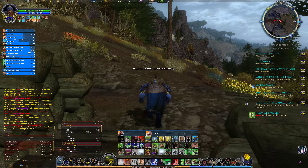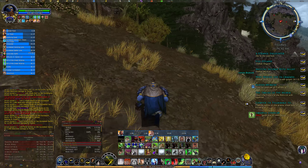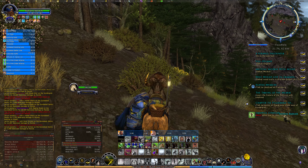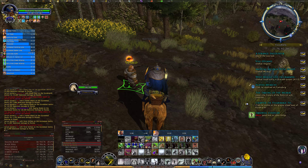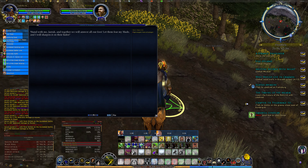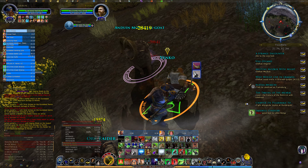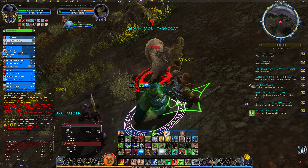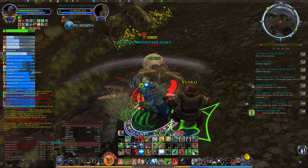Now I've got to talk to Venko, who's on this side. If you didn't know how to get here, it would have been a bit of a problem. Fight alongside Venko — okay, this is going to be interesting. Let's go for a Stone Mountain Goat. Fight on — thank you very much. I'll get some wound resistance.